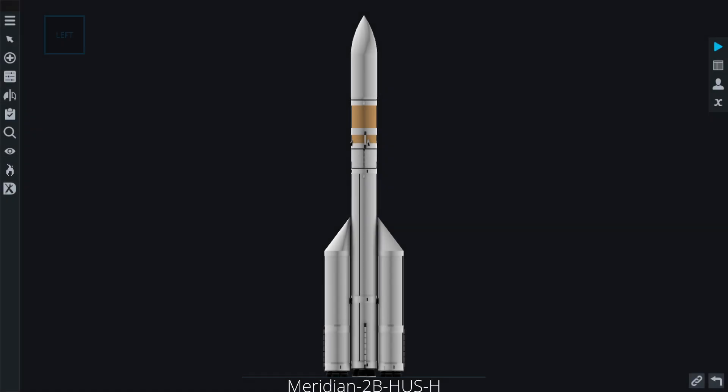My launch vehicle consists of several parts. These include the Kerallox boosters, Kerallox core, the hydrogen upper stage, and of course the payload bay which houses the fairing interstage for the payload — which is going to be your Nebra lander — and the command ship for the vehicle.